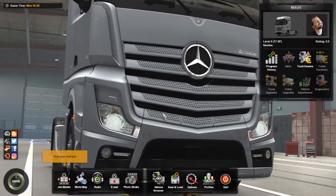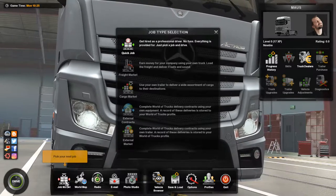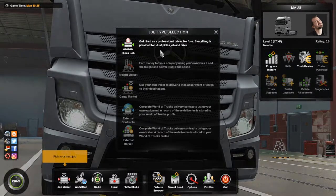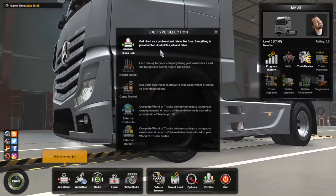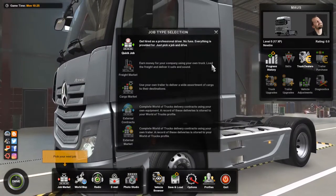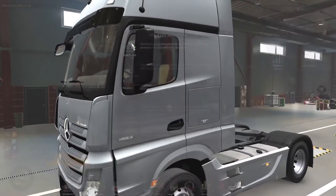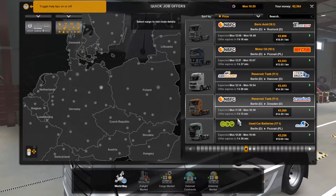So the next thing to do is just do a job, so we're going to click on this. The only thing you can do right now is a quick job. As discussed, you are being a freelance truck driver — the employer is going to loan you everything you need to do the job. Once you own a truck you'll be able to do jobs on the freight market, but for right now we should do a quick job.